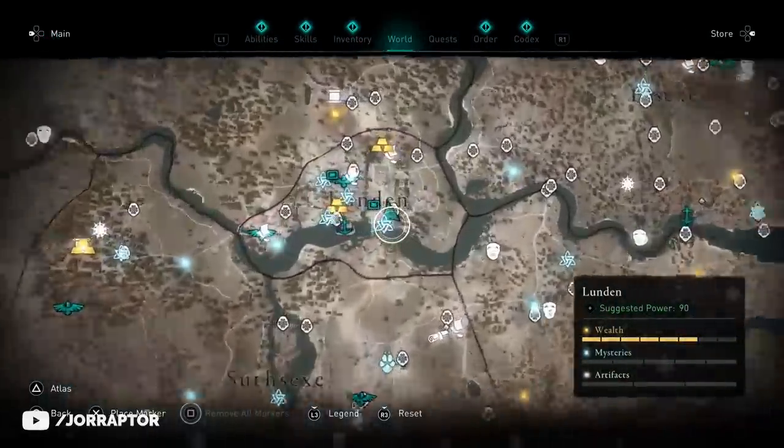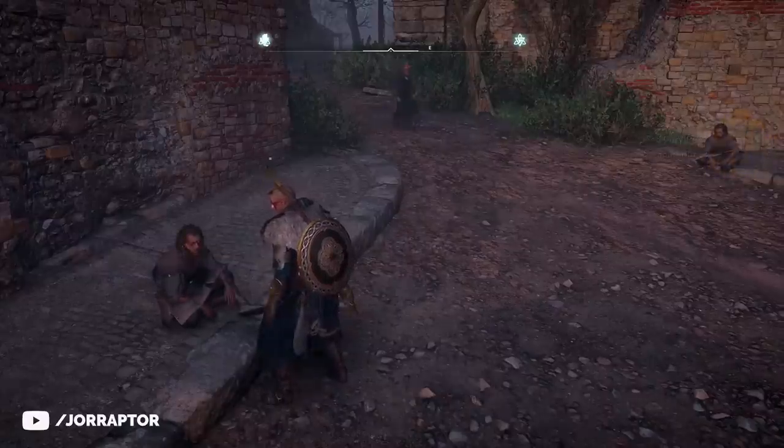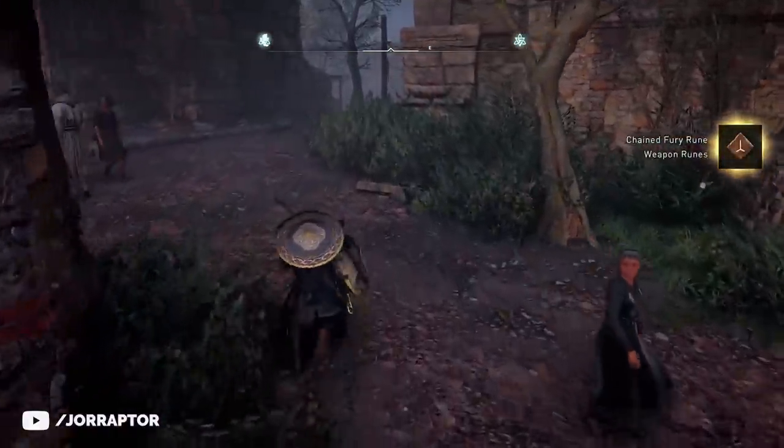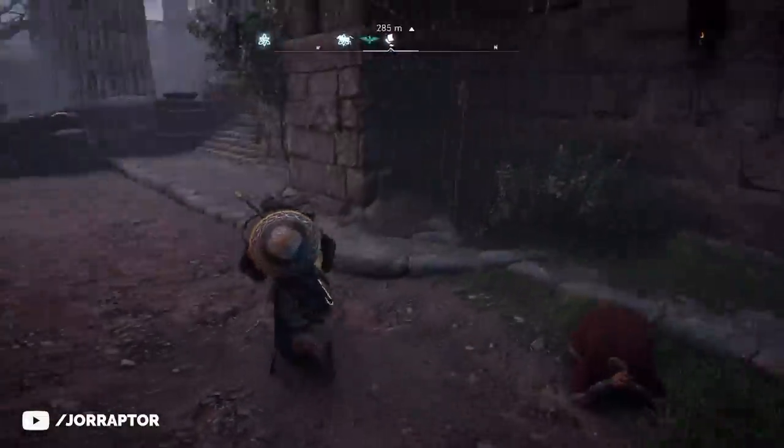The best farm spot for this is over here in London. Just give five silver to a beggar and then you get a major rune. But instead of walking outside of the gate and then coming back, we can use a faster method.